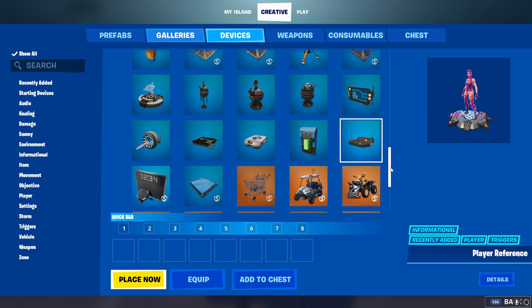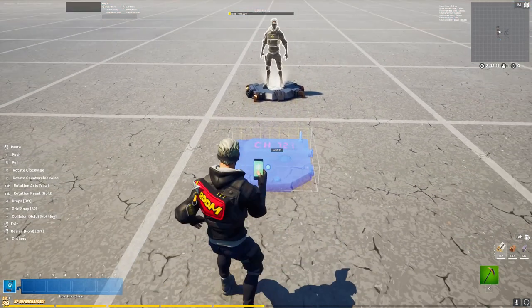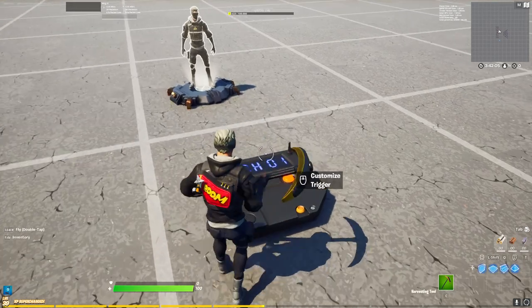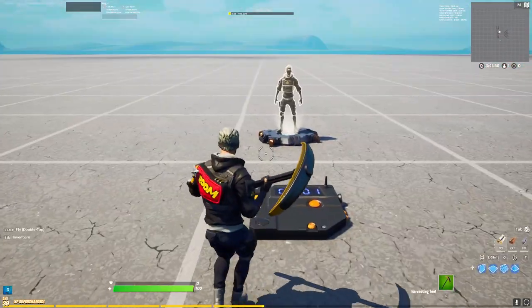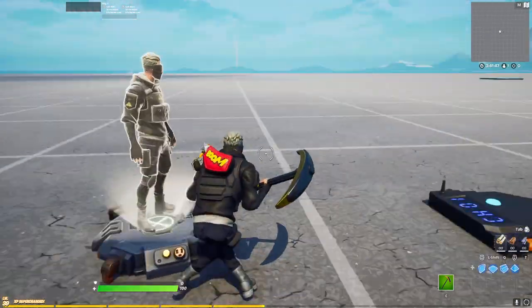After that, we need some kind of device where we can actually register the player. I like to use the trigger device, but you can basically use everything that sends a trigger. Make sure you set it to the same channel — 'when triggered' is channel one here. Then in game, as soon as we step on it, it activates and the player spawns. We can quickly check if this works — if I jump on here, my player pops up with the exact skin I'm wearing right now.